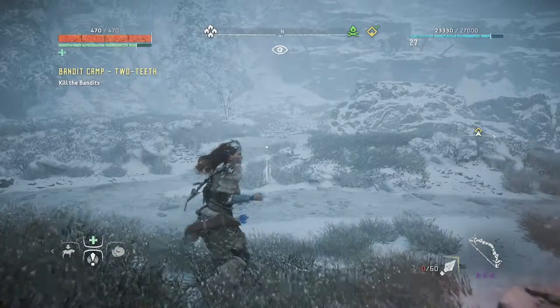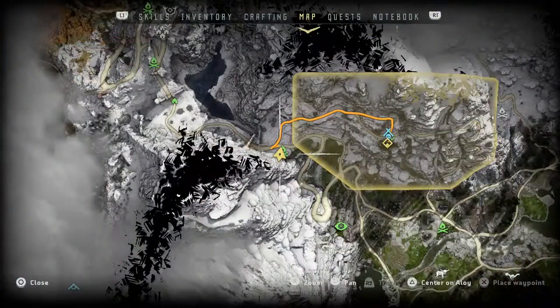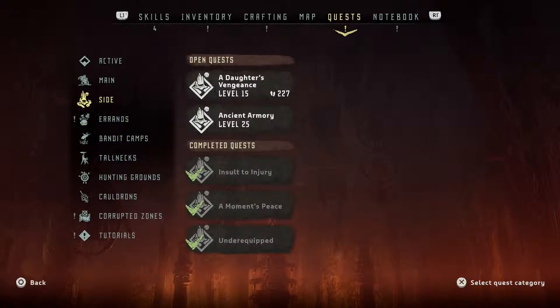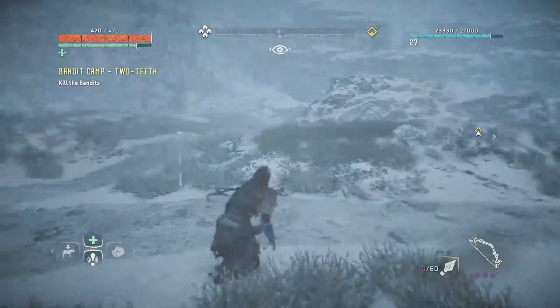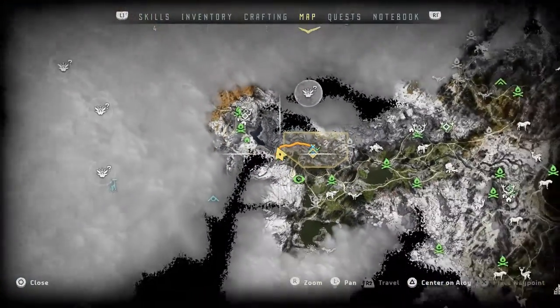In this episode we're going to do the Bandit Camp 2 Teeth, and we're going to continue with the quest — the side quest — A Daughter's Revenge. But let's do this one first, and quickly show you on the map where we are.